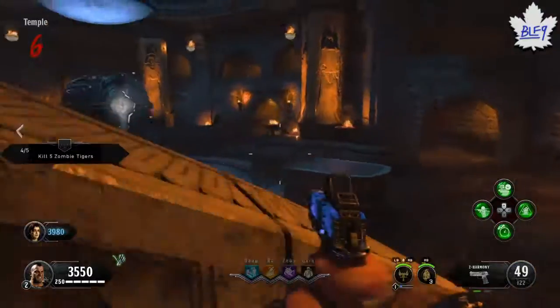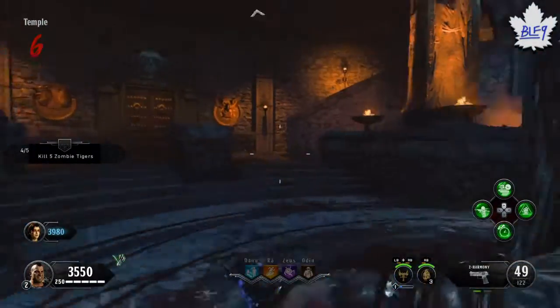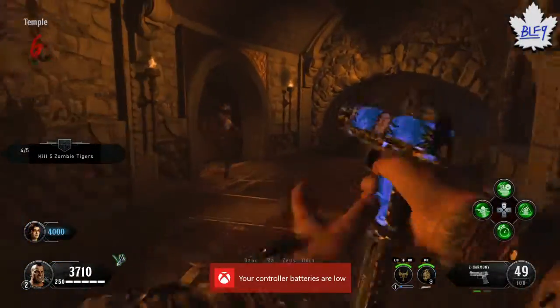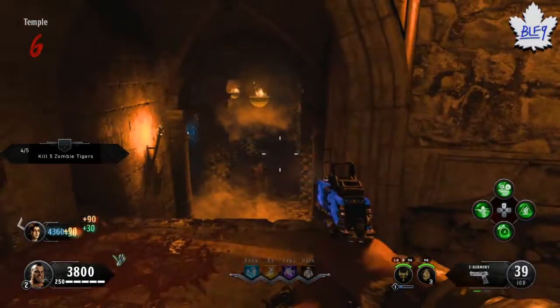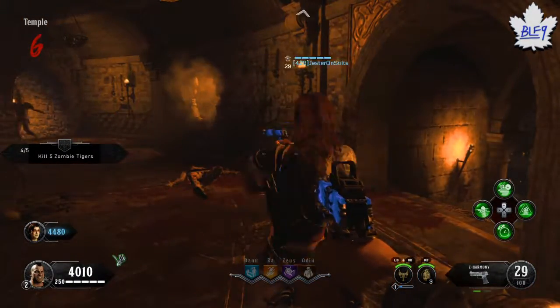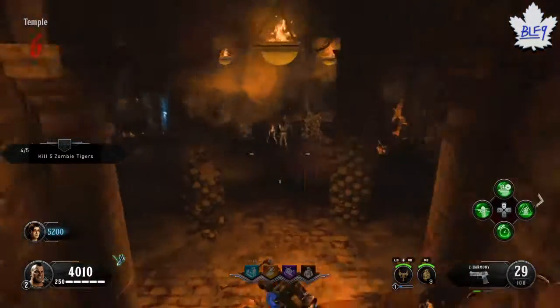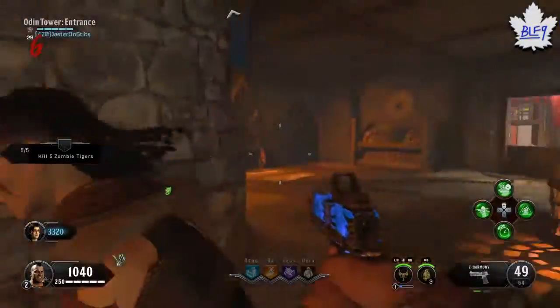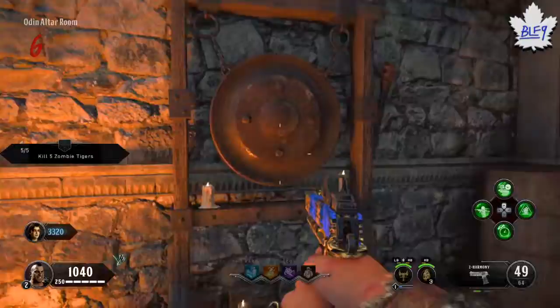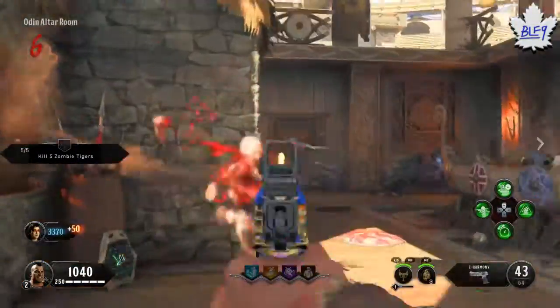As you can see, you will pass the altar here. You want to go to the other side and make your way up to the Odin or the Zeus temple. Now that we're at the Odin temple, we're going to do the other two gongs here.